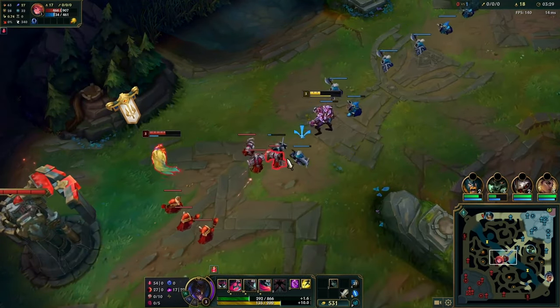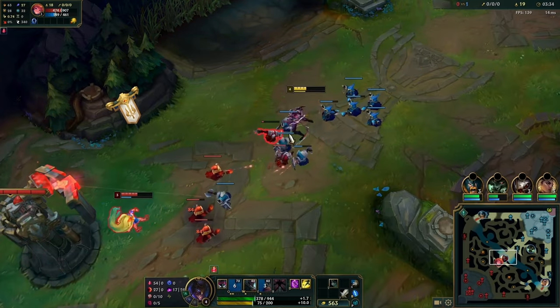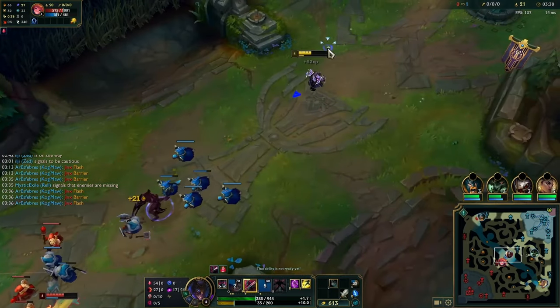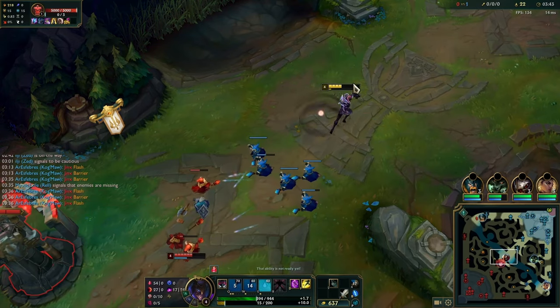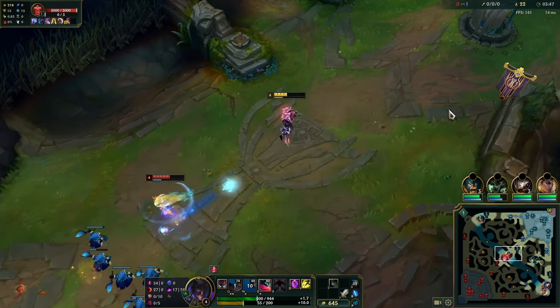This is what usually happens if you let the enemy mage crash the first two waves and then slow push the next few waves — you get level four first, and then you can crash the wave after you hit level four as well. Right here it's really scuffed — he flashes, which was kind of obvious.